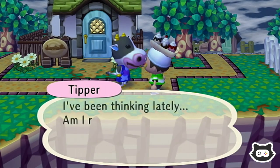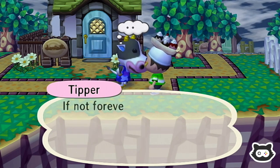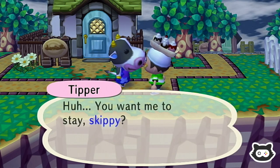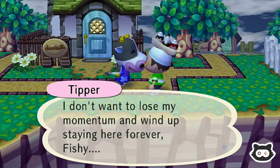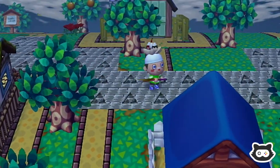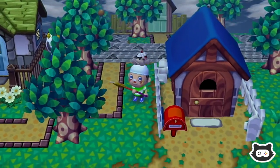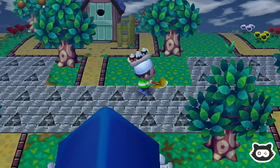Hey Tipper! I was literally going to walk right by you. 'I've been thinking lately that I'm really going to stay in Morgan forever.' No, Tipper - I actually like where your house is. 'If not forever, that means I'll be moving eventually. Do you think I should just get it over with now?' No, we've got a little neighborhood going on here and we like it. 'It's nice to hear that, but I don't want to lose my momentum.' We'll have to get Mary out to say no as well.